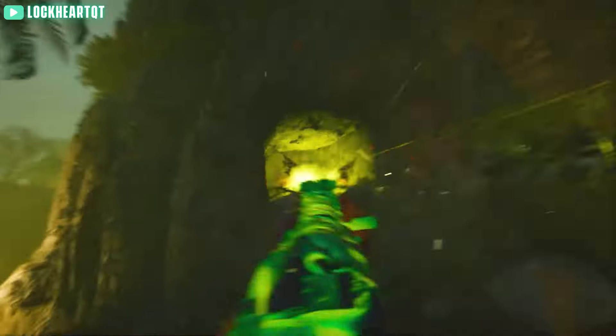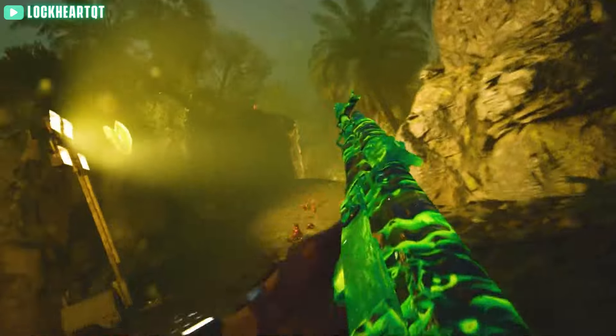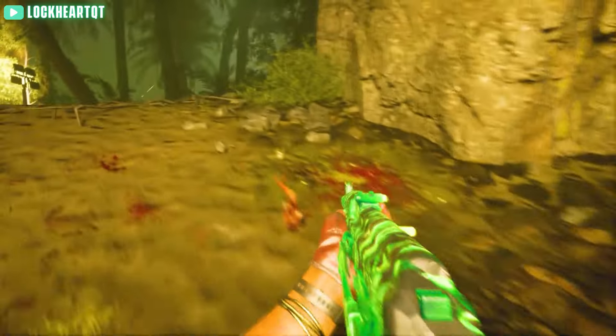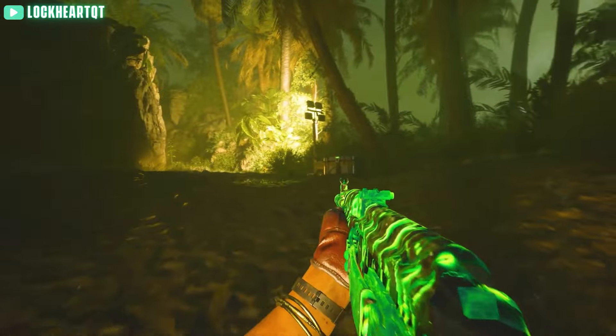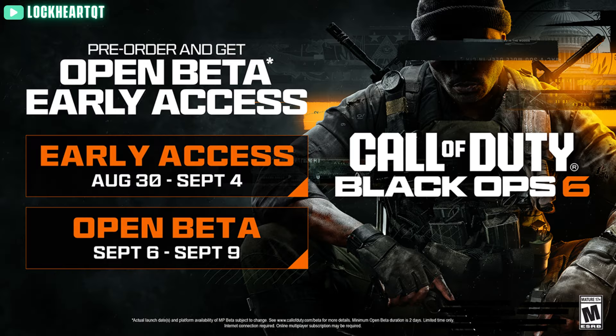For those who want to try the beta without pre-ordering and spending lots of money on the bigger editions of Black Ops 6, there are actually several ways to get a free beta code. If you're on Xbox or PC, you can subscribe to a 14-day Game Pass trial for just $1 — or £3 if you're in the UK — which gives you early access to the beta. There will also be an open beta period, but for early access the $1 trial is a really great option.